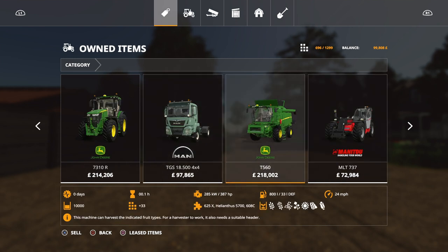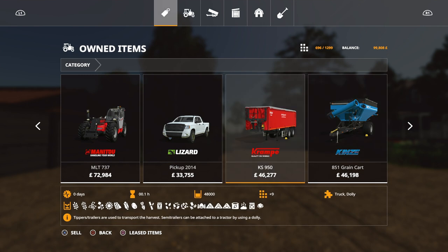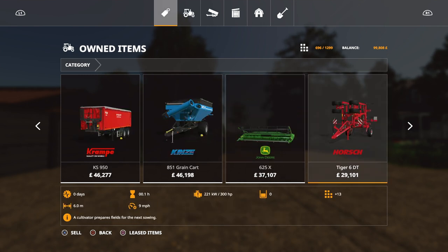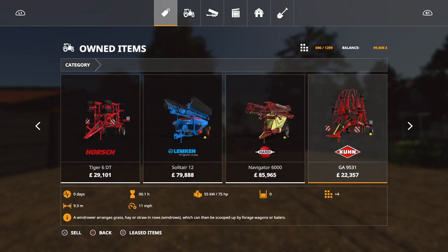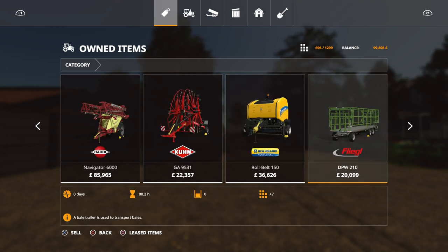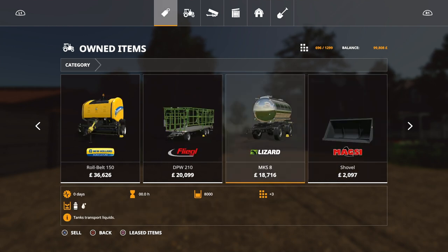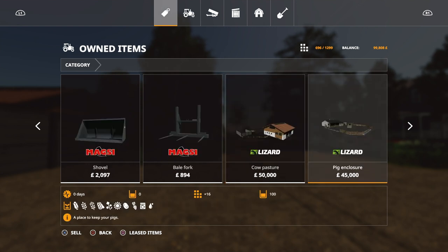This is what you start with. We've got the MAN TGS, we've got a T560. I do like the fact you start with a telehandler — I think they come in very handy. There's a Cramp KS950 trailer, a Kinsey grain cart, header, cultivators, the Lemkin Solitaire 12 seeder, a boom sprayer, a windrower baler, a bale trailer — which is very handy — and a milk and water tanker. We've got some attachments for the telehandler as well.